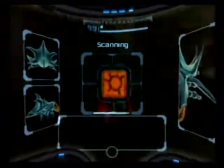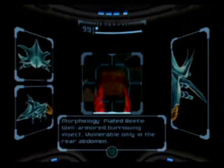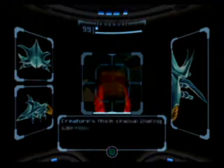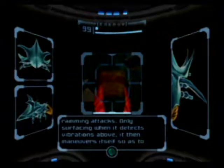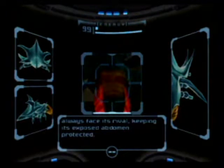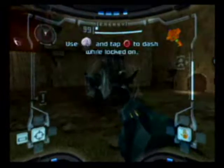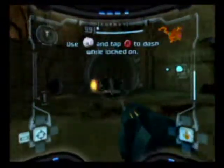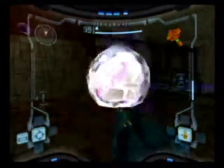I'll scan this beast. Scanning... Plated beetle. Yeah, that's its weak spot — the abdomen. Just dash out of the way just before it attacks you, and then use a missile, or if you're using a charge beam, use that on the beetle. Just wait for it — does it get close enough to you? You don't have the charge beam at this point anyway, although there'll be more of these enemies later on.